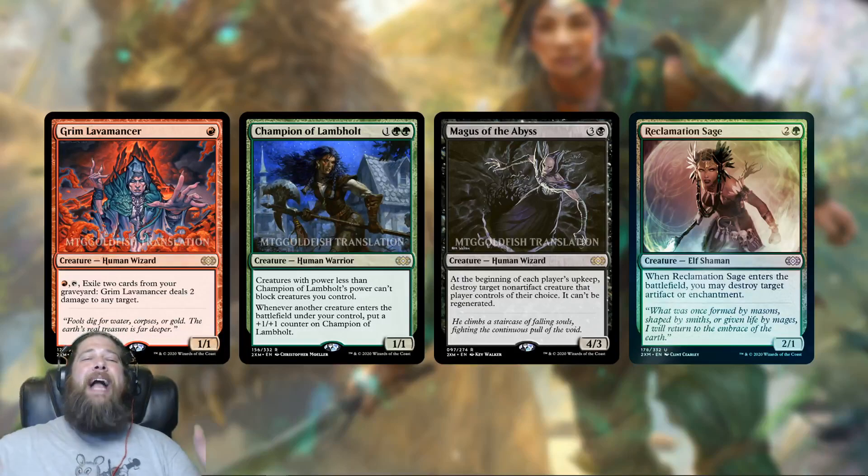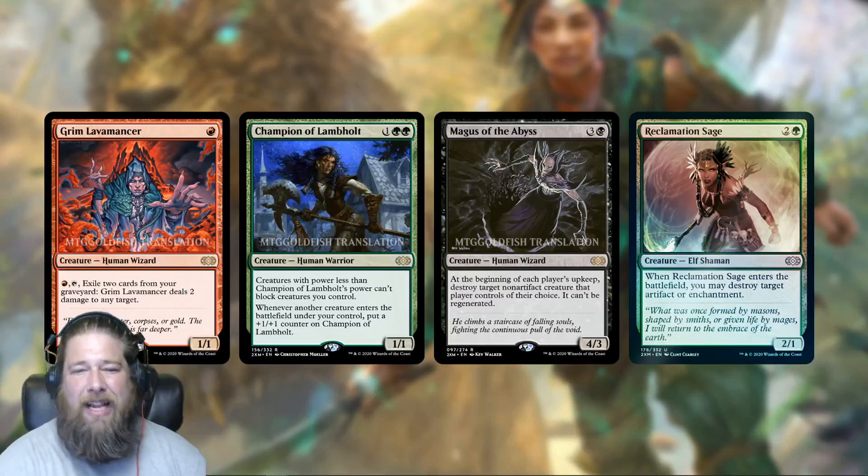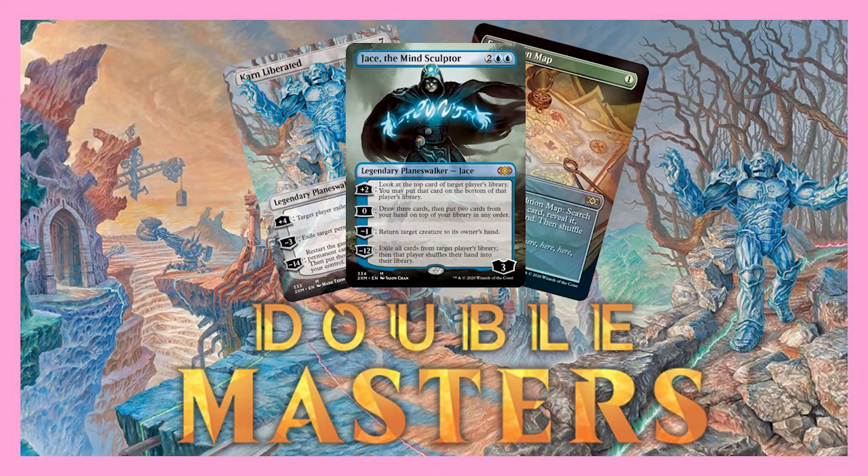We'll check back in on it tomorrow and see how things are developing. What do you think about these cards? How excited are you for Jace and Karn? What do you think about the common box toppers — are you disappointed? Are you going to be excited to open a Tron Land or an Expedition Map? Is that a good thing or a bad thing? What are you looking forward to, and are you going to be picking it up? Let me know in the comments.